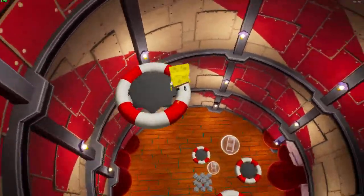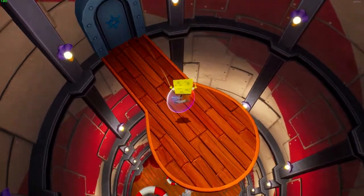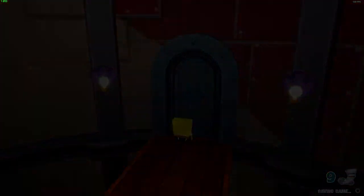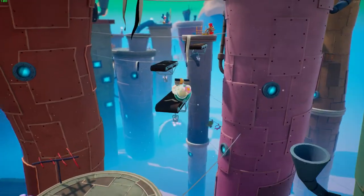You fight all these robots in this lighthouse, and then you jump back to the top and come out this door. You turn to the left and there's gonna be a bus stop where you can switch to Sandy.